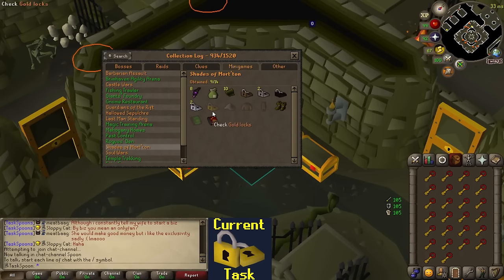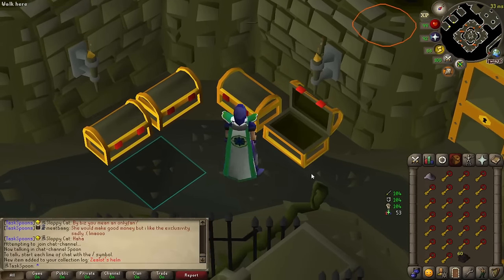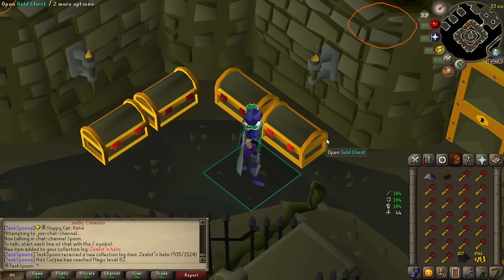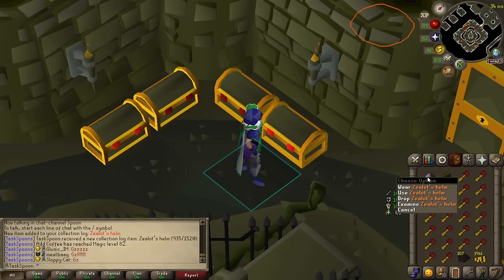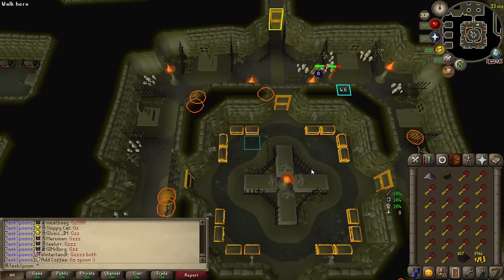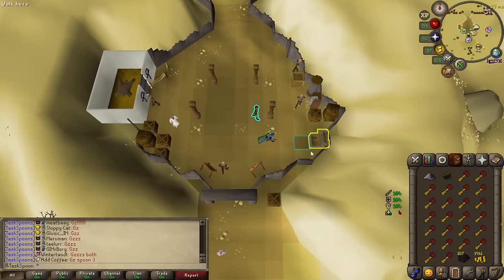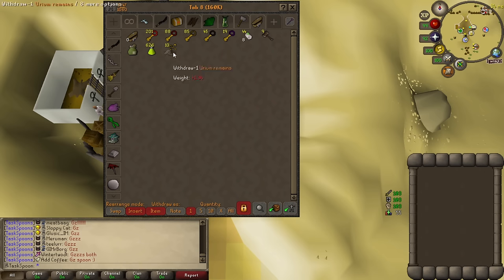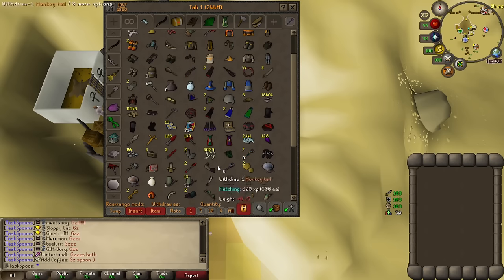As far as which unique I'd like to see first: the gold locks would obviously make all future Urium remains collecting faster, so that'd probably be best. But the zealot pieces would also be great for prayer training. I don't really care about the tree wizard's journal, but I'll have to get it at some point. Let's just do it. There's no way - the first Shades of Morton task I had in the Elite tier... I got the Zealot Boots on my first key. And then I got the Zealot Helm on my second key. I went two for two on zealot pieces that are supposed to be 1 in 100! My luck here is crazy. I literally spent seven hours collecting stuff and burning Urium Shades just to get it on the first key. But all these are going to be used for Elite Clue tasks or Shades of Morton tasks in the future, so I'm not upset at all. Two pieces of zealot robes is just useful. We're done - we can go roll a new task.